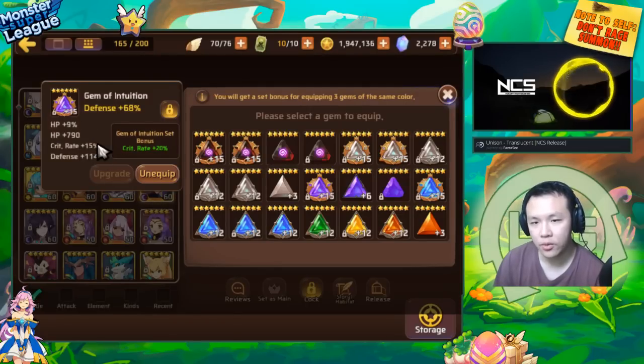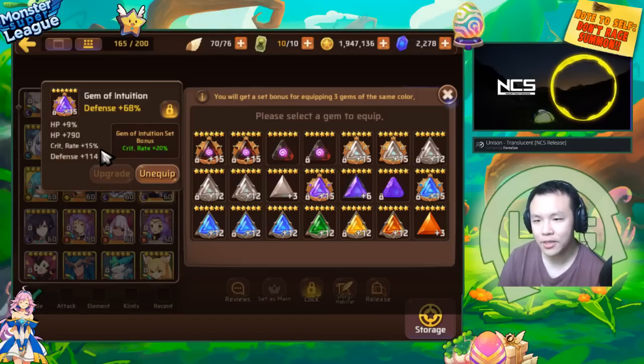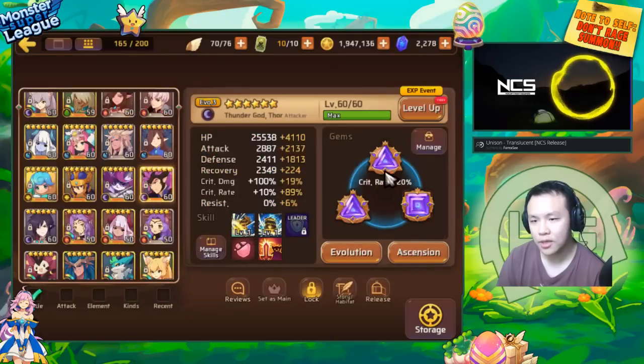This one only has 15% crit, and 15% is already the highest roll for a two-roll crit rate substat gem. Basically, in order to get 15% I had to roll 7.5 on each roll — the highest possible amount of crit you can roll in one roll — and I rolled it twice. So in order to reach 100%, you will need to have three rolls into crit from the substats of the two gems that you're not using for attack.